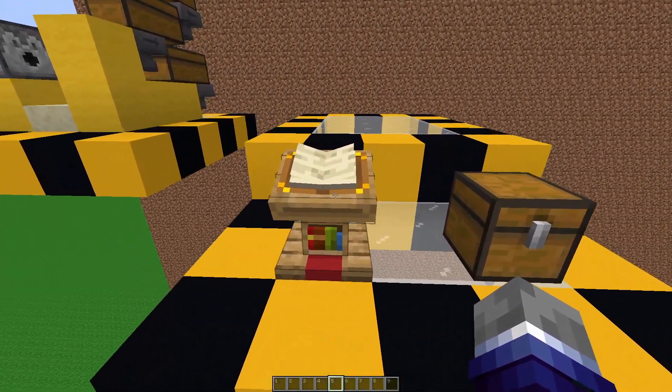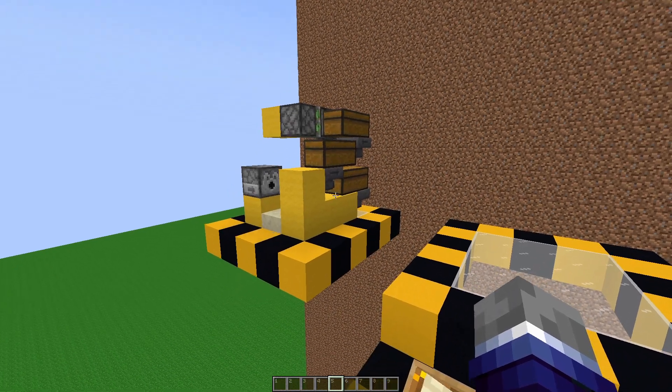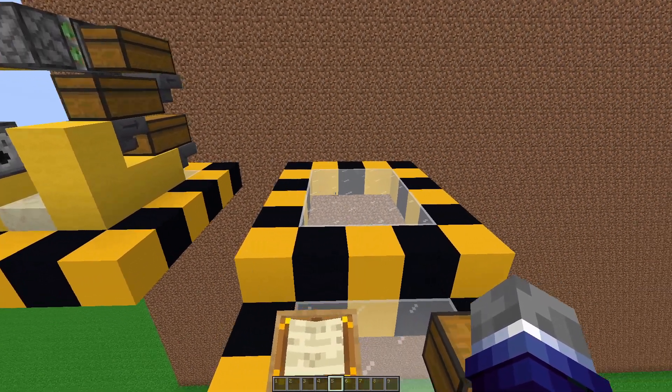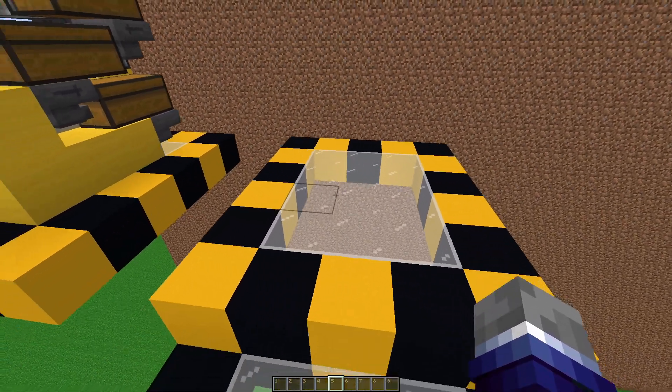The first thing you're going to need is the space requirement. You're going to need four blocks of length, three blocks of width, and five blocks of height — at least five blocks of height. Of course, if you want to install more storage capacity, then you have to build it higher, but this is generally the area you're going to use.